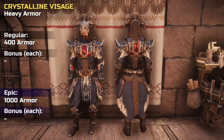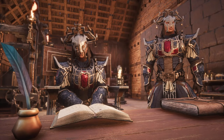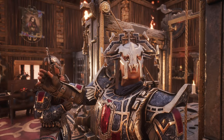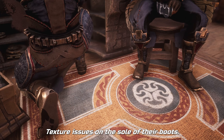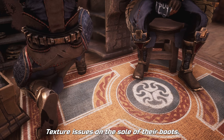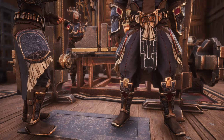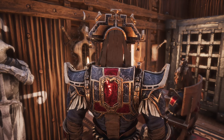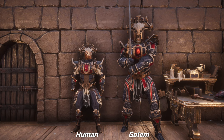The armor set is heavy and can be crafted as a regular and epic version. Neither set provides any special bonuses. As per the item description, they are crafted from leather and robust metal plates, designed to resemble the towering golem constructs. Personally, we like some of the design elements — for example the metal parts — but also feel that some of it looks like a variation of something we have seen already. However, they for sure managed to capture the Crystalline Golem look.